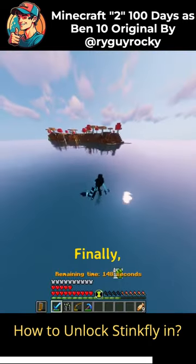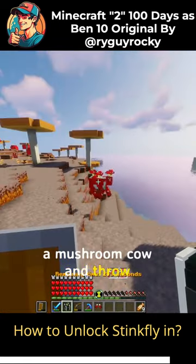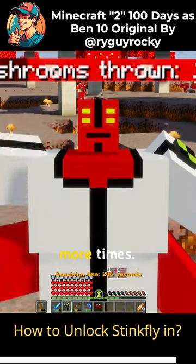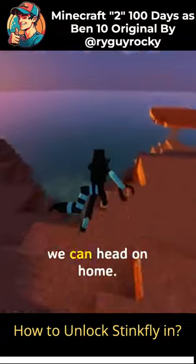I see a mooshroom island! Finally, we found one. Now it's gonna turn into forearms. So let's simply pick up a mooshroom cow and throw him. And now let's do that 19 more times. And there we go, all the mooshrooms are officially blown up. And we can head on home.